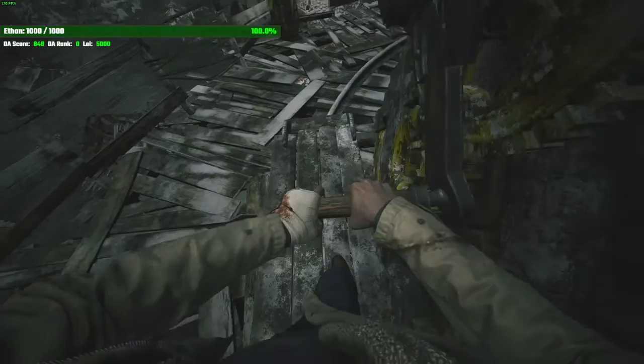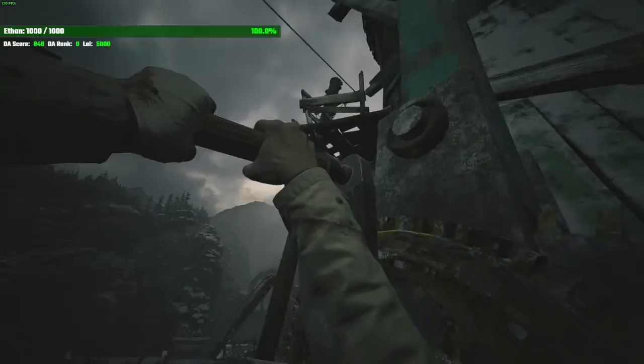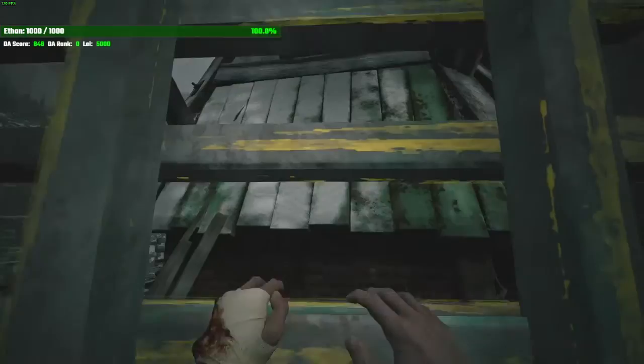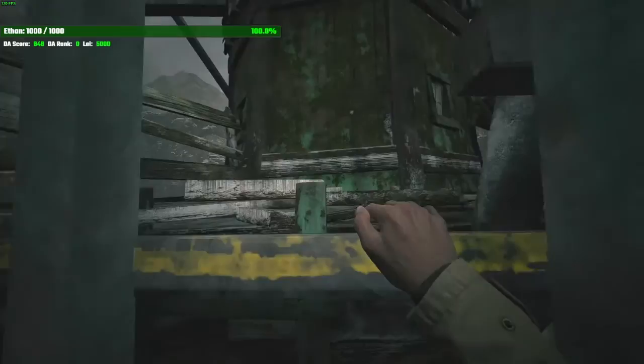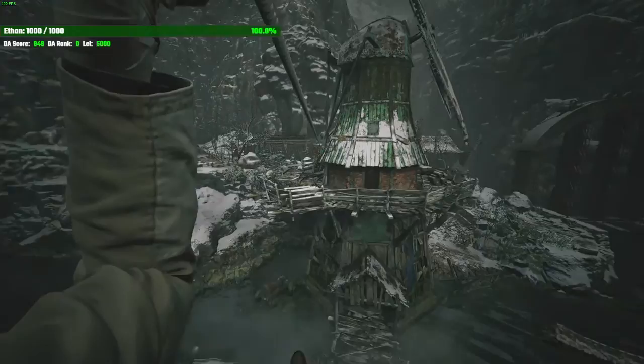Over here, you're going to use the crank. This windmill is a little bit of RNG — sometimes it'll be there ready for you, sometimes you'll have to wait for it. As you see, I'm having to wait a while for it here — that's just random and super unlucky. Come up here, ride the zip line, and then we're going to use the crank here.